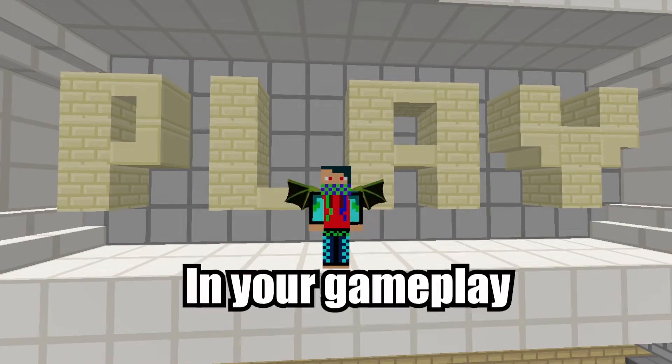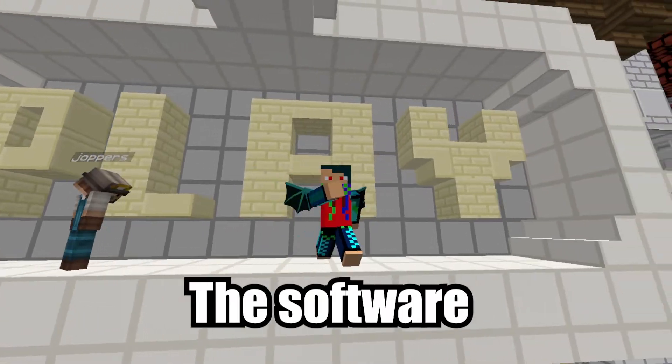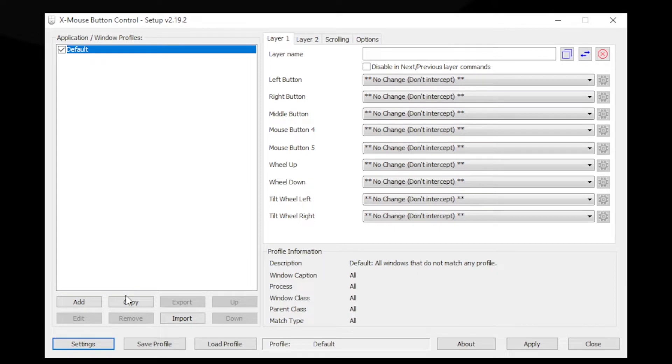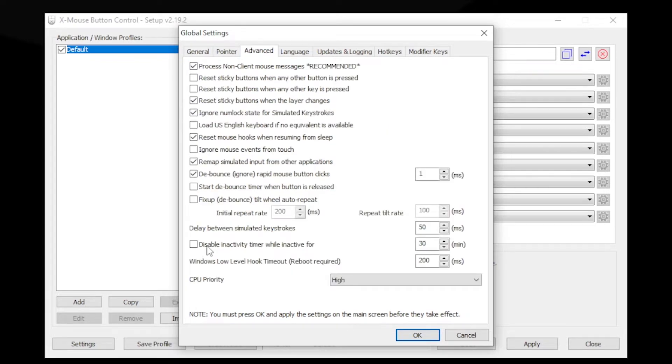For that you will need to download the software — link will be in the description. Here is the software. What you need to do is go into the settings, then here you'll find the option 'Advanced.' Click on that and you will see the option 'Debounce: Ignore rapid mouse button clicks.'